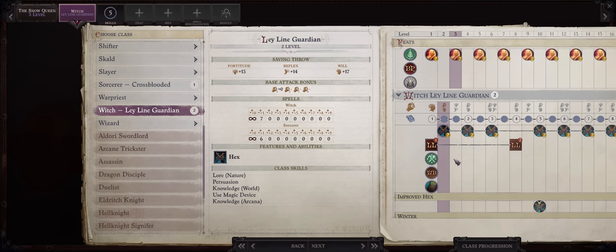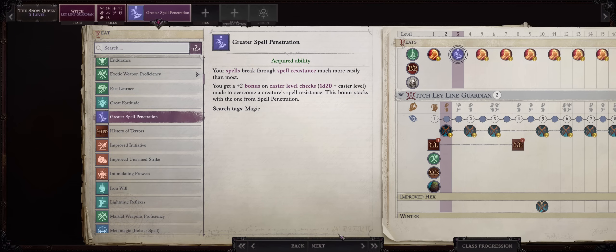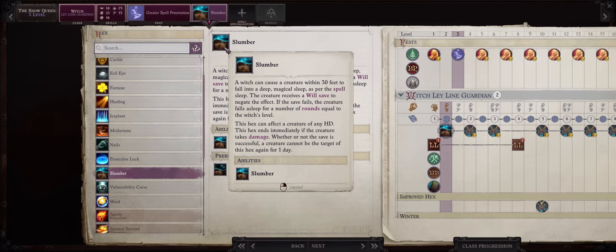Now for level 3, resume progression into Ley Line Guardian. For your level 3 feat, Greater Spell Penetration. And as your first hex, Slumber is the way to go — it's pretty much the best hex to have early game, even for some of the mid game too. Essentially you can put any enemy into sleep so long as they aren't immune to mind-affecting — demons aren't, most enemies aren't. This has permanent uses like most hexes, which means you can cast it whenever you want. It's especially useful for ambushing enemies out of battle, so you can put 2 enemies to sleep in just a single round.